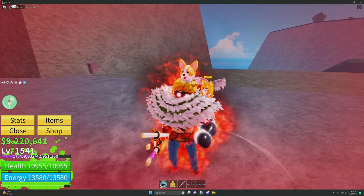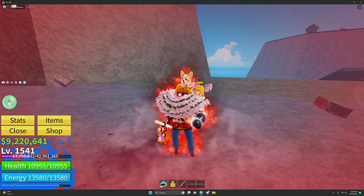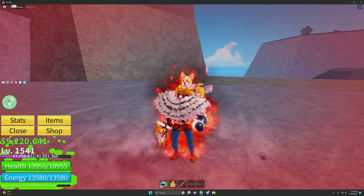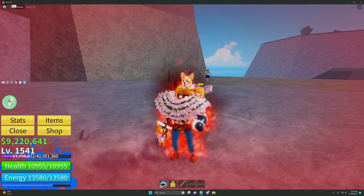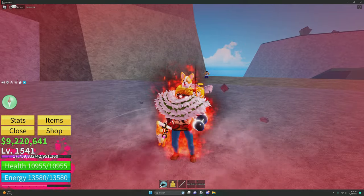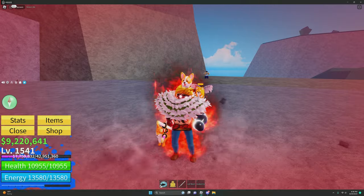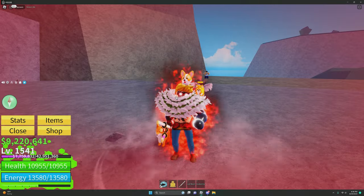Depending on your race you'll have a special ability. Human: the less HP you have, the more damage you'll do. Shark: you'll have more defense properties. Ghoul: you'll have lifesteal in a domain that blinds and slows people, and it sends crows whenever you dash.